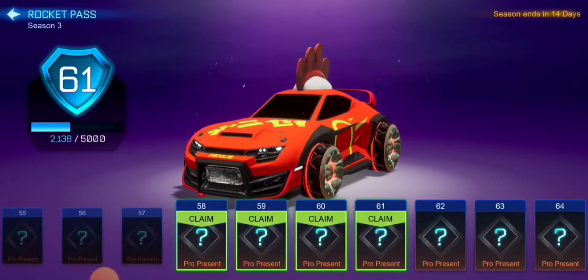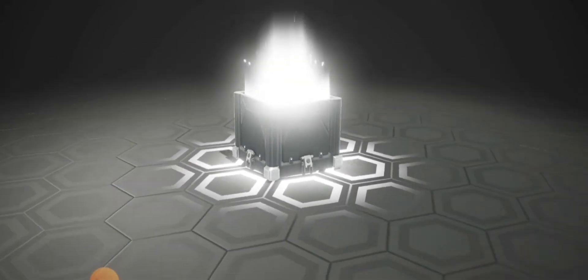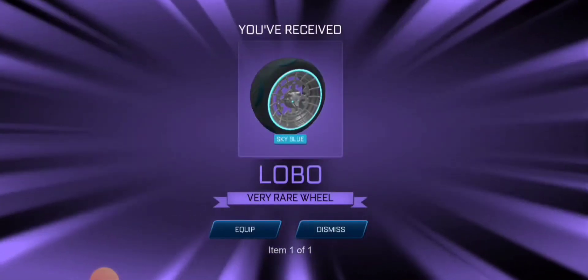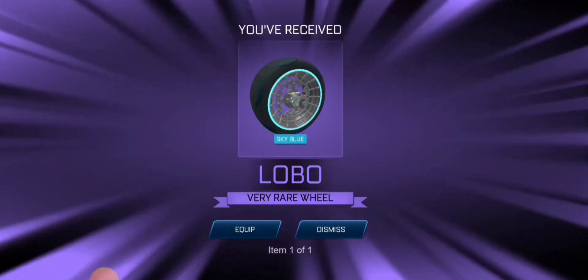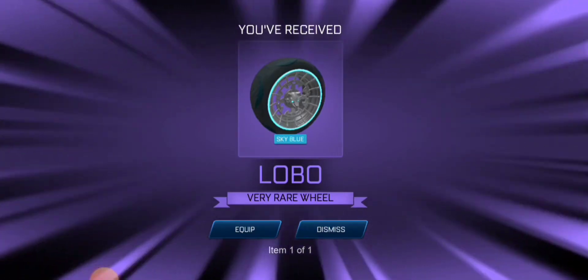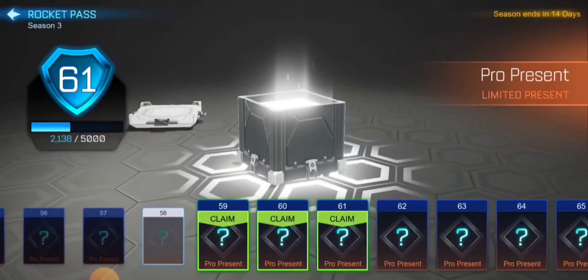Moving on to the second pro present — more of this luck please! Sky Blue Logo. I can't believe it — I just pulled this in my last opening. At least give me a new color, right? I can't believe we just pulled another Sky Blue Logo, that is really really bad. Good one and then a bummer, so hopefully we get something good in the third one.